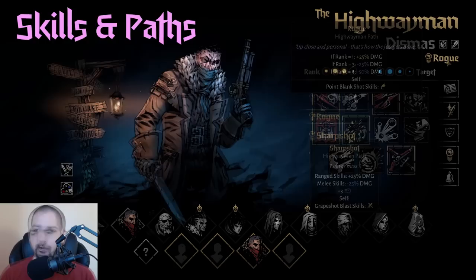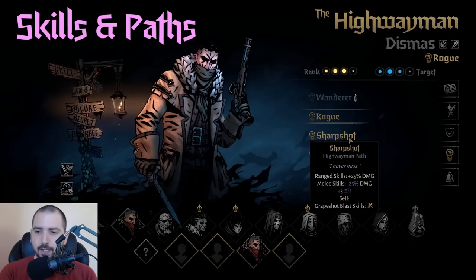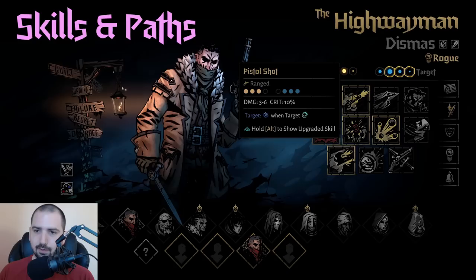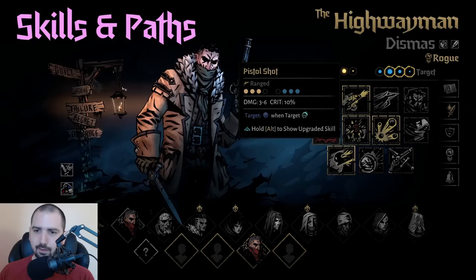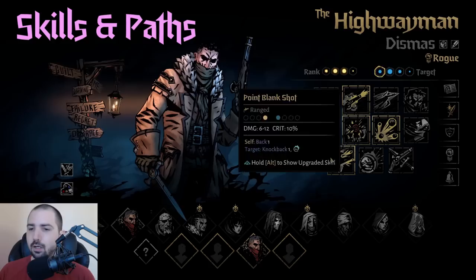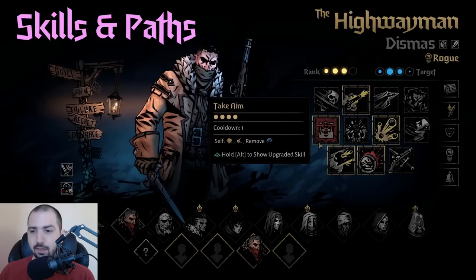Sharpshot is currently his best path because of the reach, the damage, and he inexplicably gets speed. This path has basically no downsides. The best positioning is ranks two and three. A strong loadout is Take Aim, Grape Shot for tokens, Double Tap to execute, and Pistol Shot for reach. Alternatively you can open with Point Blank Shot to move back and then spam it, or swap it for Robbery so he can shoot, do damage, and steal tokens — this Highwayman goes on any team without needing to build around it.